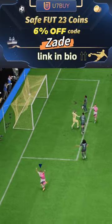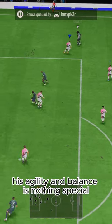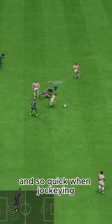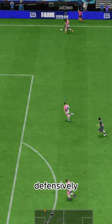U7 by code Zane, 6% off. His agility and balance is nothing special, but he's got a unique body type, and he actually felt so smooth and so quick when jockeying defensively.